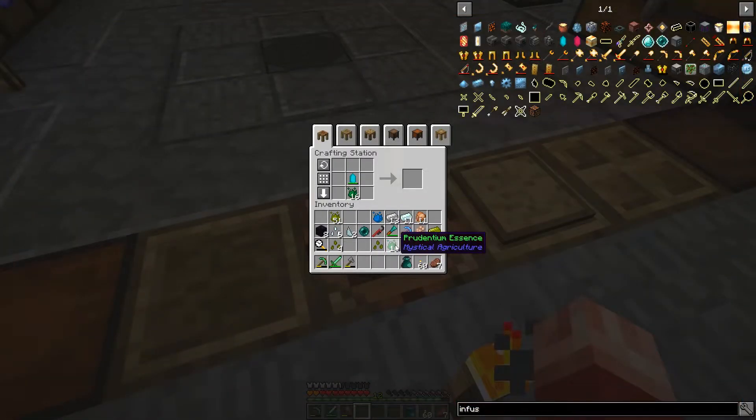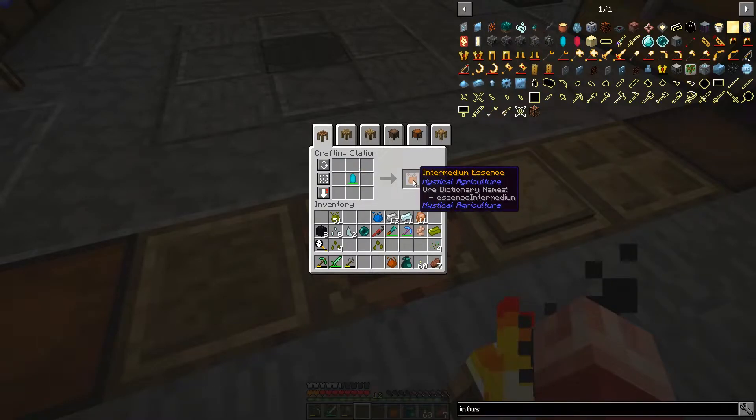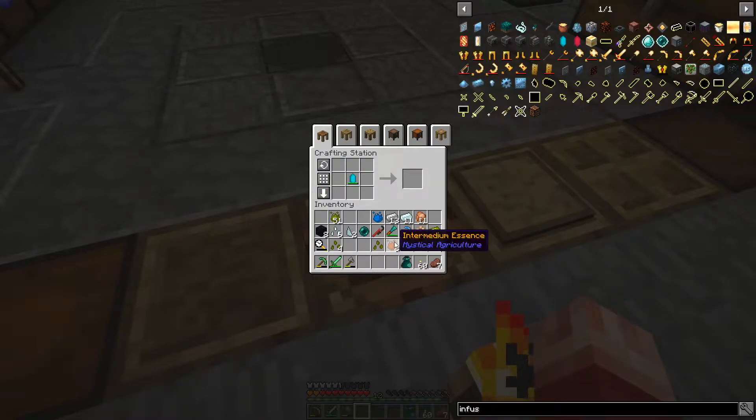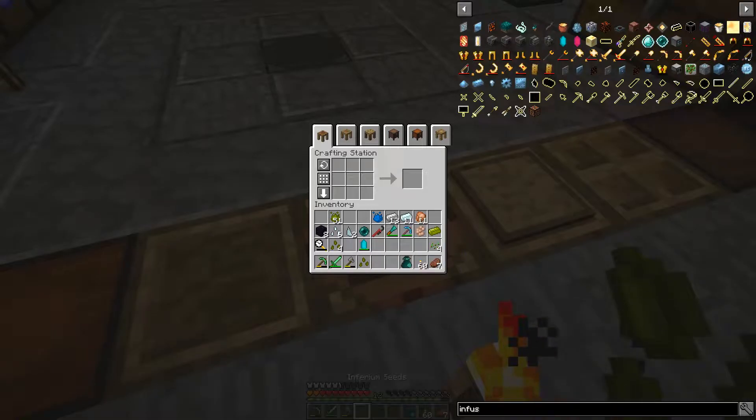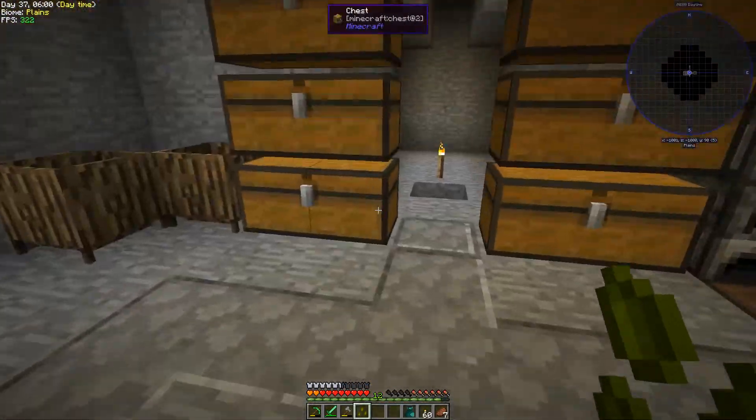Let's go like this — split the stacks up — and then we should be able to make eight of those. Then this tier two seed — if we were to surround it with eight of them, the best we can do right now is a tier three seed. That's pretty darn good; I'm pretty happy with that.